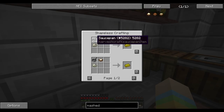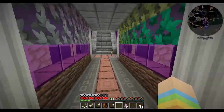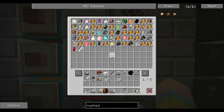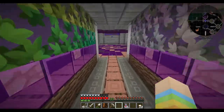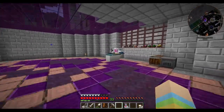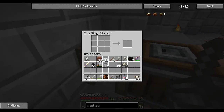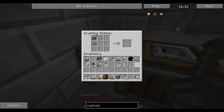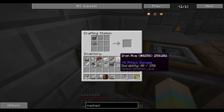We need a saucepan and salt. I have some salt — let's go grab that. We need a saucepan, which I have right here. To make butter, we combine heavy cream, a saucepan, and some salt. We have butter — awesome sauce!